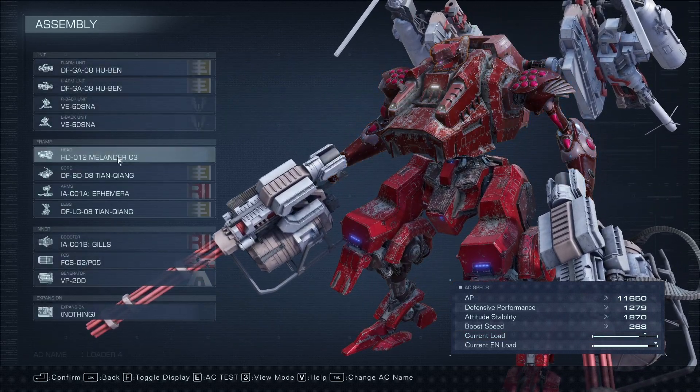With that, you just stack on as much AP as you can. My gear is a little outdated here - I could probably get some more AP by buying some stuff in the parts shop, but it's not really a big deal. The only specialty thing is the VP20D to support all this energy output. The only special item you can't get at the store is the Gills booster.